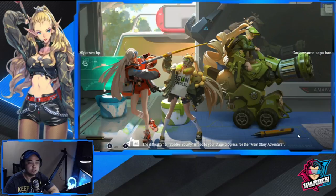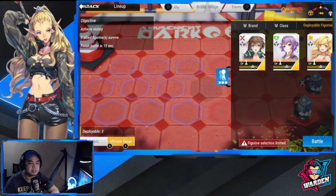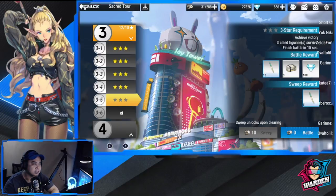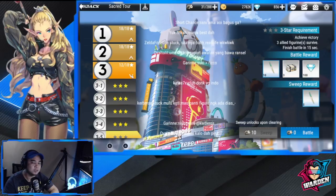The Sacred Tour stages are basically hero placement puzzles. You're given a certain number of heroes depending on the stage, and you just have to place them and achieve objectives like: three allied figures survive, finish battle in 15 seconds, and so on. Once you three-star a stage you can sweep it. Sometimes it's difficult to find the right placement, so I'll be putting out a separate Sacred Tour guide.